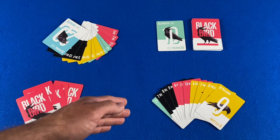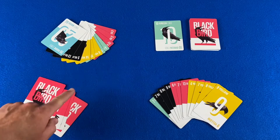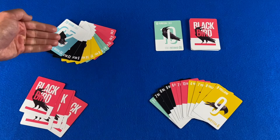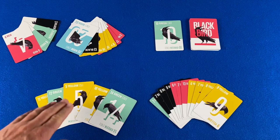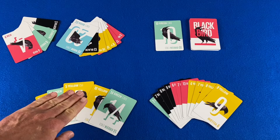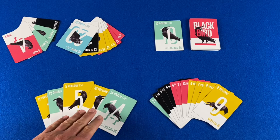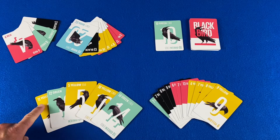Whoever has the highest bid determines the trump color for the round and exchanges cards with the nest. The bid winner must determine the trump color before they look at the nest. In our example, the player at the top of the screen won the bid and makes yellow the trump color. When exchanging with the nest, the player must remove any count cards — they are not allowed to put any count cards back into the nest. Here the nest has three count cards: the yellow five, yellow ten, and the green 14. There's also another yellow card, so this works out well for the player at the top of the screen.